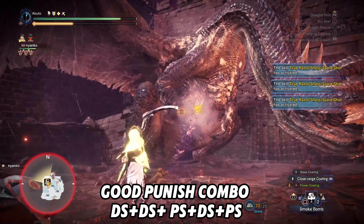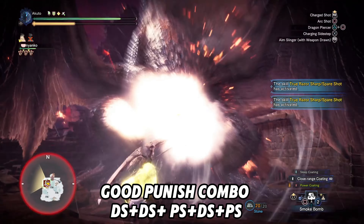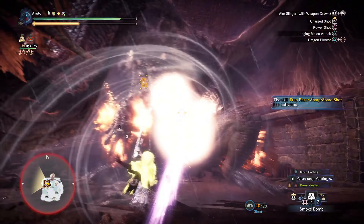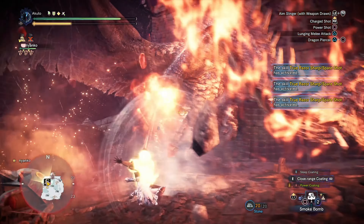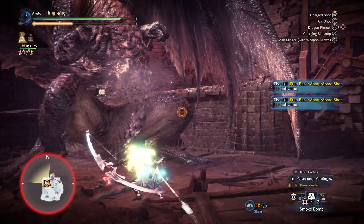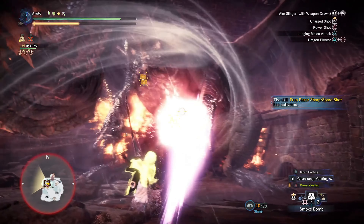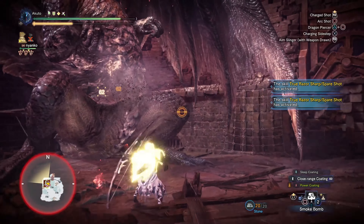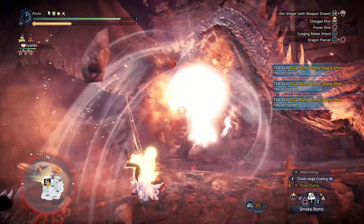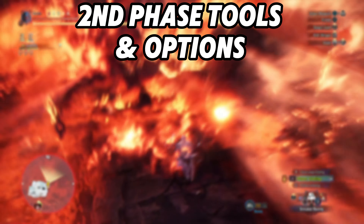When he throws out three fireballs you can punish with a dash shot into a spread shot at least three times if you catch it right — one of my favorite moves. Honestly Fatalis is not that hard; he has a lot of openings. You can't let your fear dictate your damage output. If you're scared, you have to go in and practice — you can't learn the moves by avoiding them. Once you get it, it's going to be exciting. That covers the main moves for phase one; now let's move on to phase two.